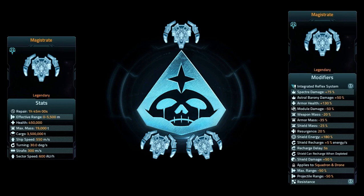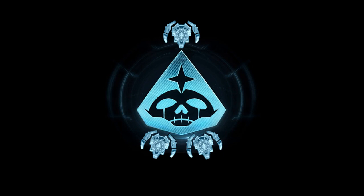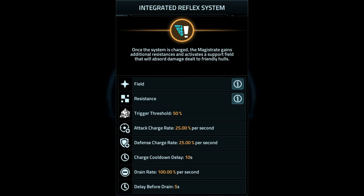Let's move on to the integrated reflex system. We'll take a look at the field and resistance bonuses when it's in the integrated reflex after going over the base stats. It has a 50% trigger threshold, so a very low threshold. It has a 25% charge rate and a 25% defense rate — so you fire and hit, it takes two seconds; you fire and get hit at the same time, it'll take one second to enter it. Charge cooldown delay is 10 seconds, drain is 100% per second, and there's a delay before drain. So you have about 15 seconds between combat to get to the next set of vessels, otherwise you're going to fall out of your integrated reflex phase.